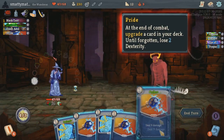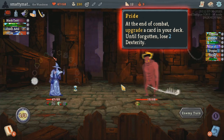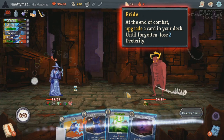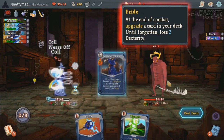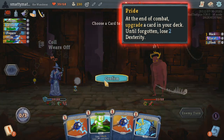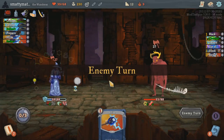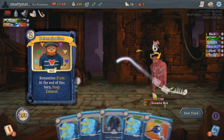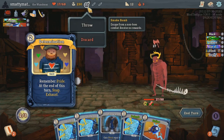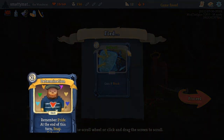Pride's passive effect will automatically upgrade a random card at the end of your combat, but it also makes you lose 2 dexterity until forgotten. This dexterity loss is obviously a pretty big deal, but upgrading your cards is also a really big deal, so you'll often be in a position where you're weighing the pros and cons of taking a few extra points of damage to get your Pride off. Determination is a rare 2 energy card that remembers Pride, and forces you to snap at the end of your turn unless it's upgraded.